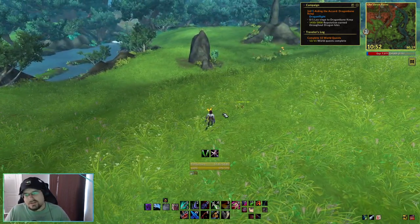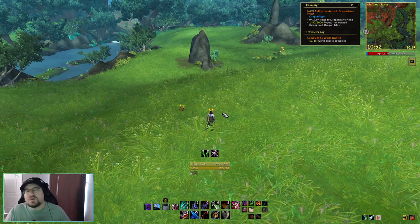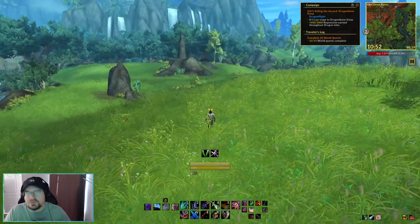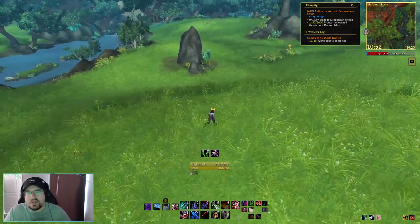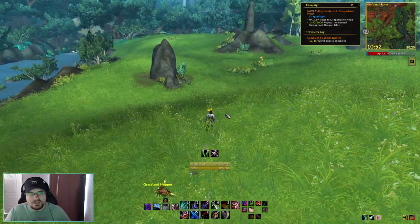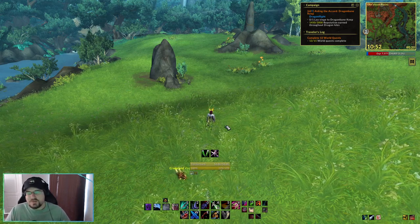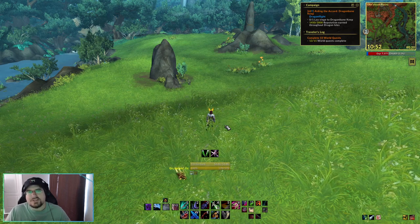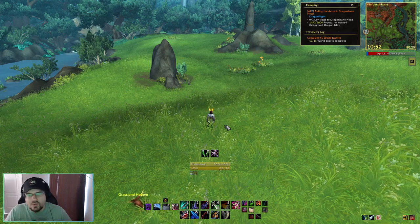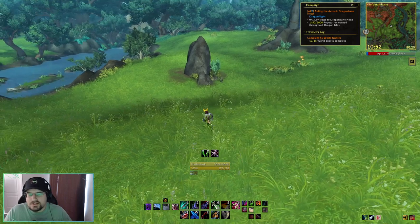Just like with outlaw, I want to remind you that this is a rotation that is going to do work for the content it's designed for, but you absolutely can better min-max the rotations for these rogue builds if you're going to be in a dungeon. These are designed specifically to kill targets quickly and do your quests and leveling. We've got to apply our Deadly Poison and Atrophic Poison and then head to some enemies.